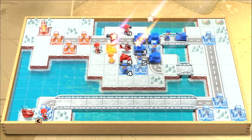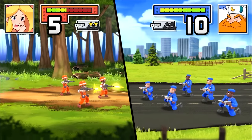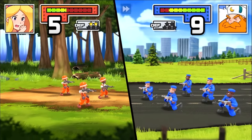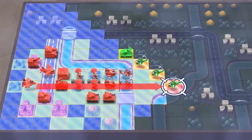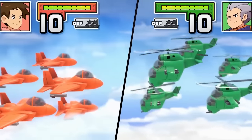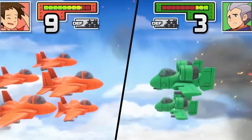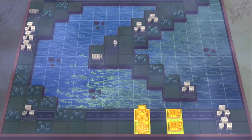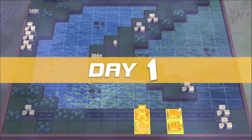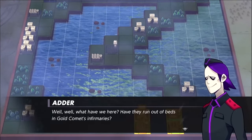Even on the hardest difficulty, the difficulty curve for the original Advance Wars is consistently on the easier side, thanks to many missions mostly serving as tutorials for new mechanics, wind conditions, introducing new commanding officers — or COs for short — and more. It's not really until the final missions of each section that things pick up, but once you reach the Advance Wars 2 Black Hole Rising campaign, it starts to include more missions with surprising difficulty spikes due to the introduction of the Black Hole Army COs and their powerful new abilities.